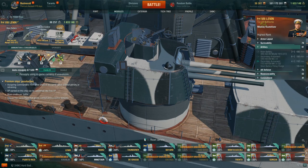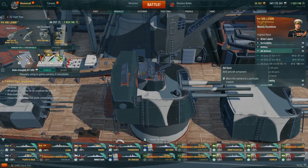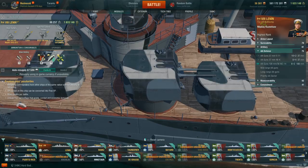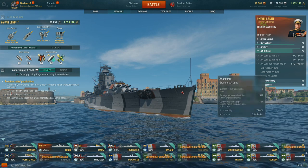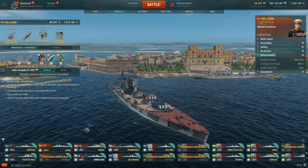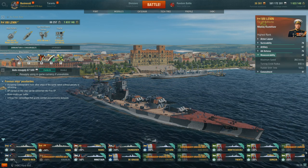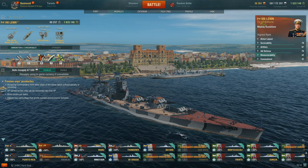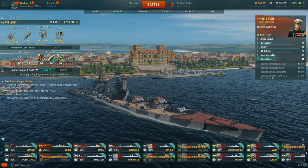The secondaries — forget about them, just kind of an afterthought. The AA, though — I'm going to surprise you with something here. This ship actually has the second highest planes shot down for a battleship in the game, only behind the Kremlin. That surprised the ever-living hell out of me. Between my two accounts, I average seven planes shot down a match, which is way beyond the average for a battleship. Maybe it's just an easy target, or people just think it's an easy target.